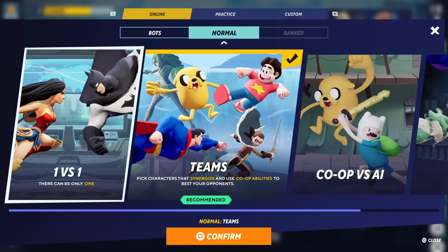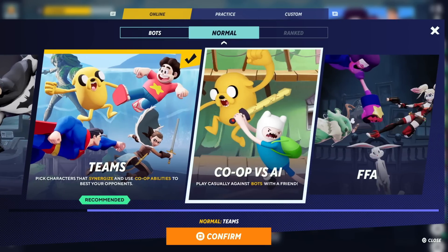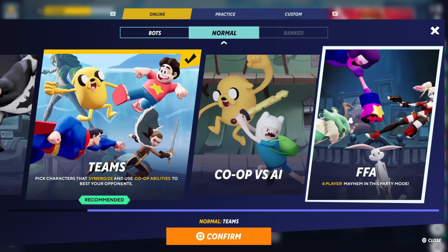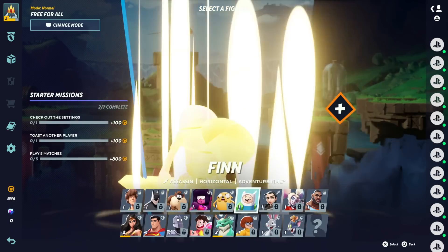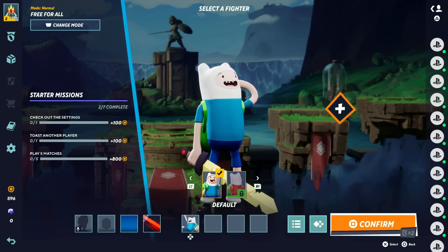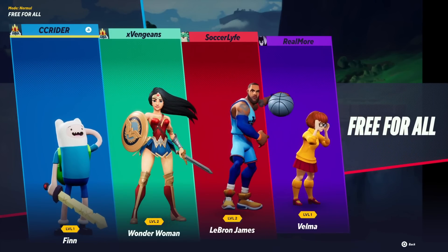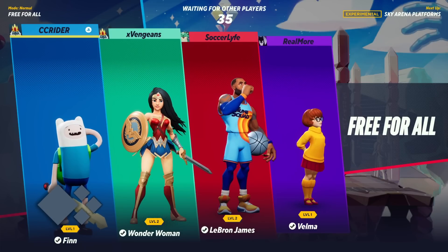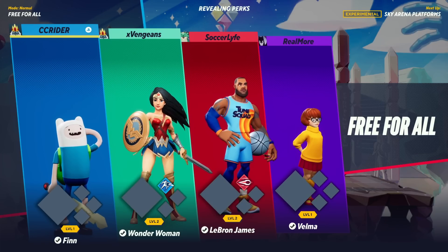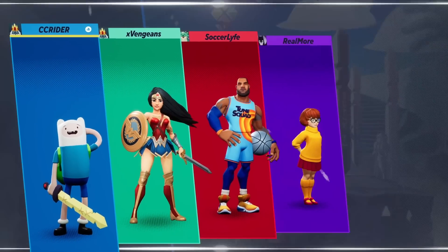I think that we're going to hop into another round. I would try a 1v1, but I know I'm going to get my butt kicked. So we could try co-op versus AI - play casually against bots with a friend - or maybe we'll just try free-for-all. That sounds like a lot of fun. I'll try to play as a different character this time - I want to play as Finn from Adventure Time. The width of characters they're able to have here is pretty significant. We're against Wonder Woman, LeBron James, and Velma, and we don't have any perks for Finn quite yet.